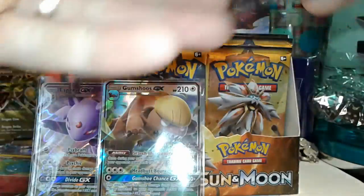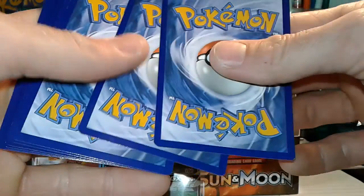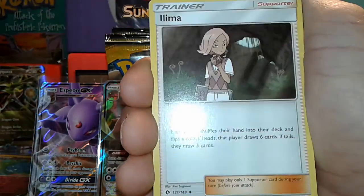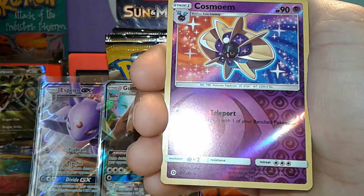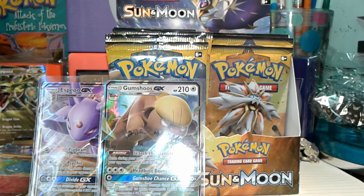Pack number seven. Fighting energy, DCE, Dragonair, Lairon, Sandshrew, Snubbull, Ferroseed, Grubbin, Spearow — reverse rare Cosmoem and the rare is a Masquerain. I usually put all the reverse rares in a sleeve. Next pack!